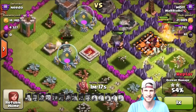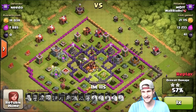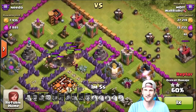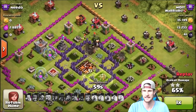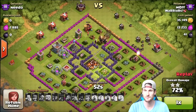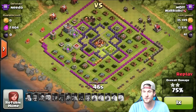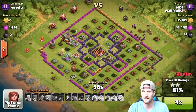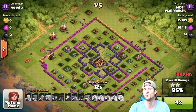One giant over here decided to go off on his own — not sure why. The valkyries are absolutely annihilating it, and so are the giants. The wizards are doing their own thing. Thankfully that archer tower is shooting at the giants, not the valkyries, so those wizards are just going to turn around and three-shot it. Giants still up, wizards still up, a couple valkyries still working. Wow, I didn't even use my heroes — I just realized that.